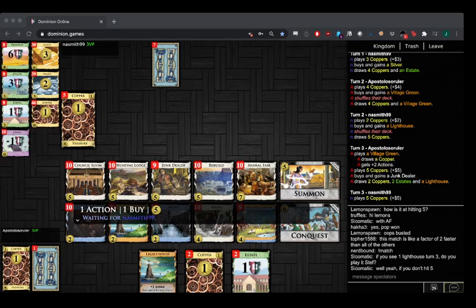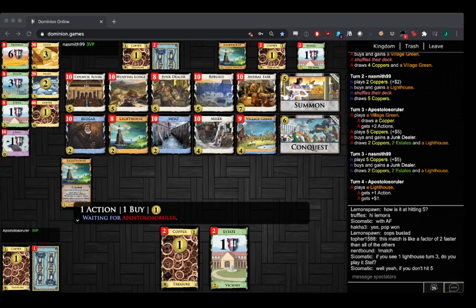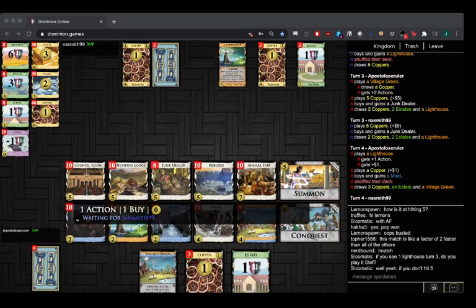If you hit five, do you play it or do you trash the Lighthouse for Animal Fair? Apo goes with the open of Lighthouse Village Green. I just thought about it — I didn't say that's the best open. Gets five — Summon something, or Junk Dealer. Okay, he played the Lighthouse there — interesting. That was a good option to trash it because you don't have much money anyway.